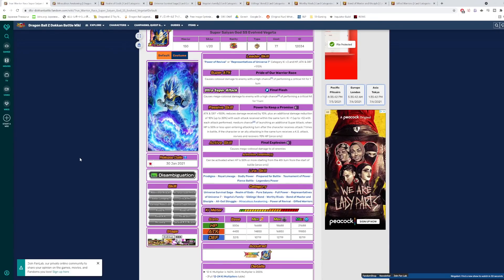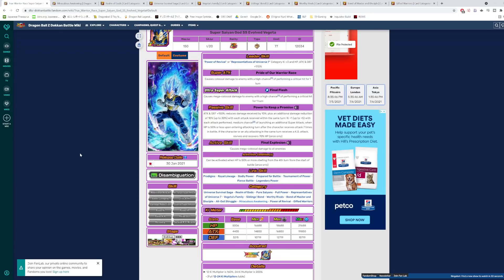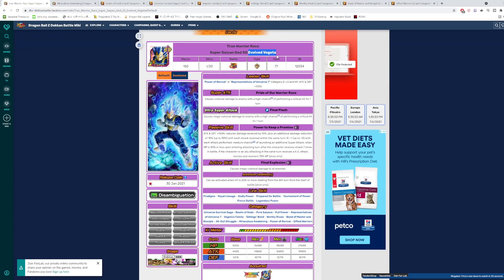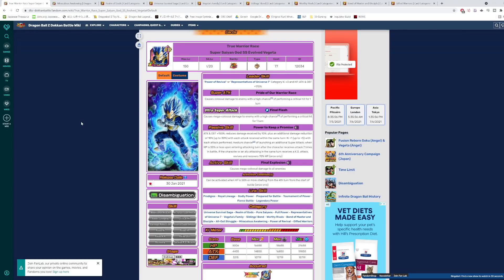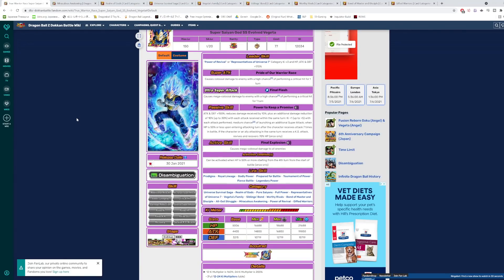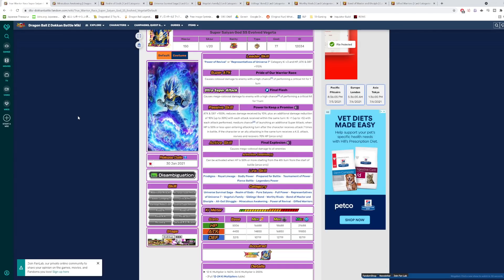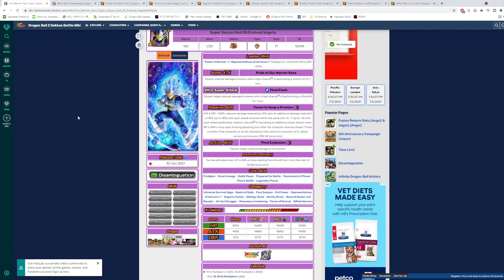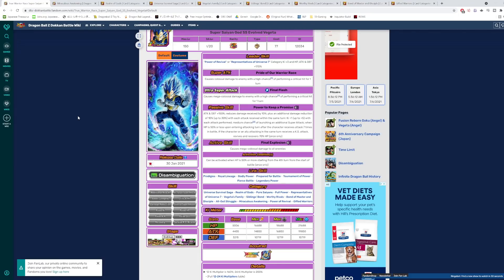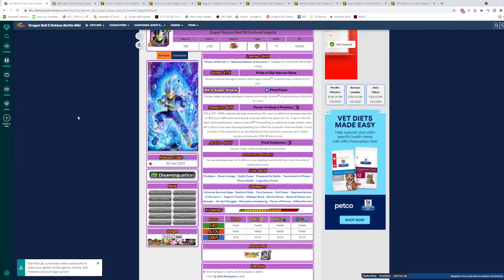We just took a look at AGL LR UI Goku in the previous video, so in this video we're going to be taking a look at the other 6th year anniversary main headlining unit, which is the Super Saiyan God SS Evolved Vegeta, or as you guys might know him, Evolution Blue Vegeta. This guy is the counterpart to the LR AGL UI Goku. They're pretty similar units in terms of what they're doing, so if you guys have not seen that AGL LR UI Goku video, I recommend you go check that out.